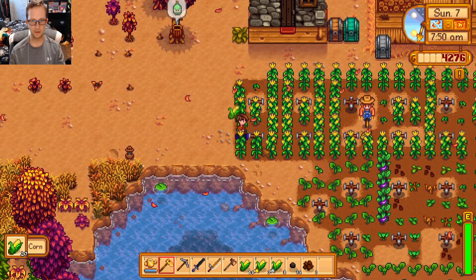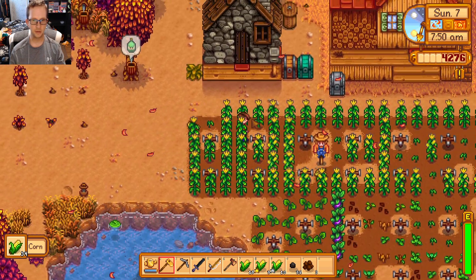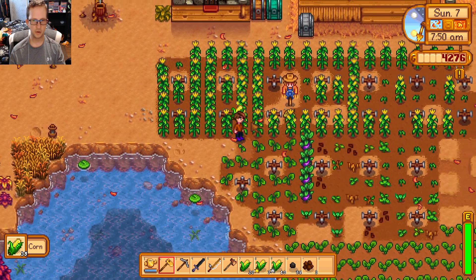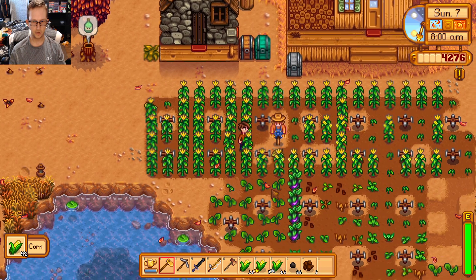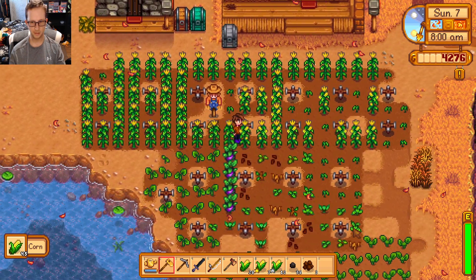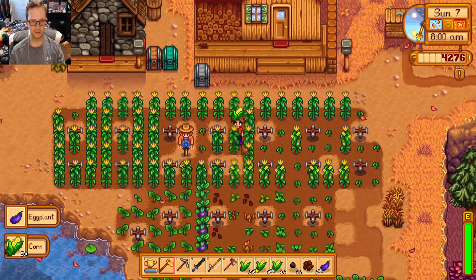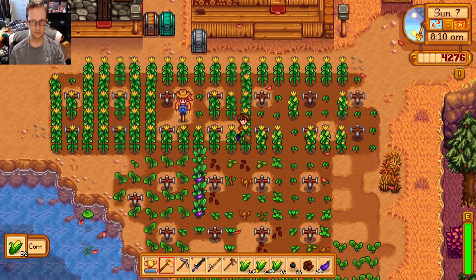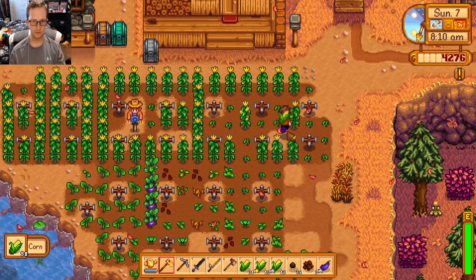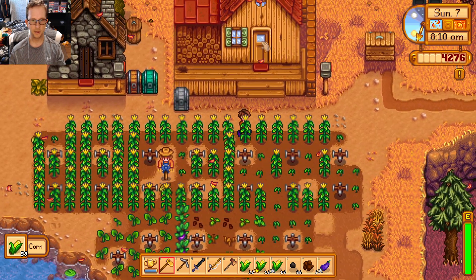I have no idea what would have happened if I would have taken the bat one — if I would have got an interesting weapon from the adventurer's guild or something. But we got loads of corn as you can tell, and the fall crops are coming along nicely. There's the pumpkin ones down there. I forgot how many days it takes for a pumpkin — I think it's like 8, 10, or maybe 13. Either way, I know it's a lot.